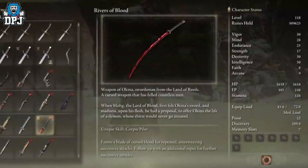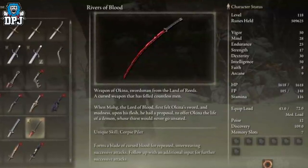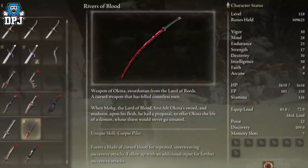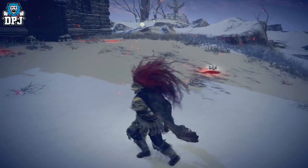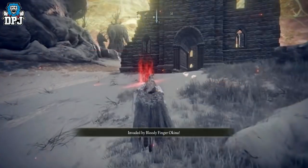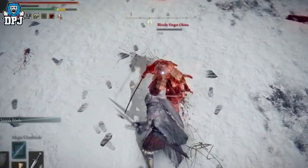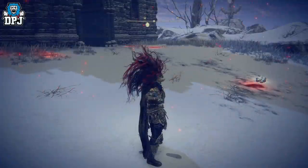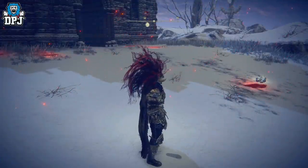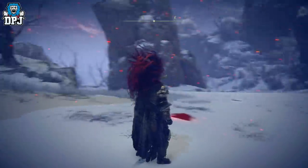I am definitely not making that same mistake again of killing the Fire Giant before coming here. The NPC that drops it — when you come to this area — his name is the Bloody Finger Okina. All you have to do is take him out and you'll get his mask and this amazing katana: the Okina Mask and the Rivers of Blood weapon.